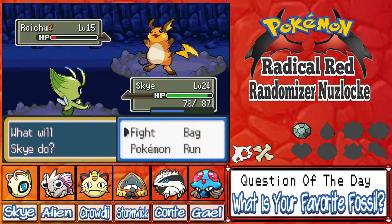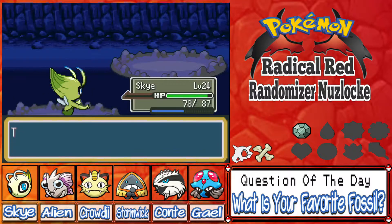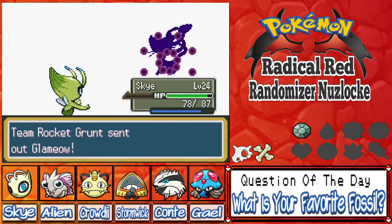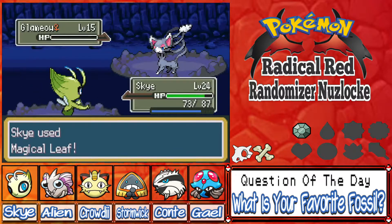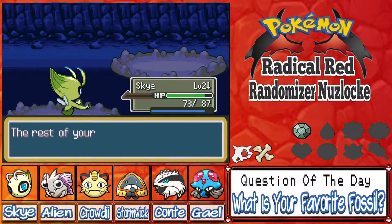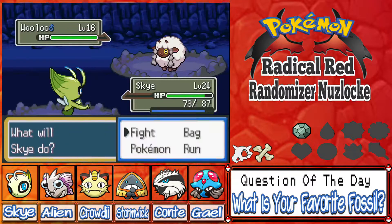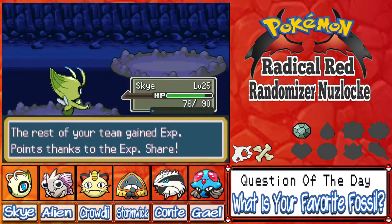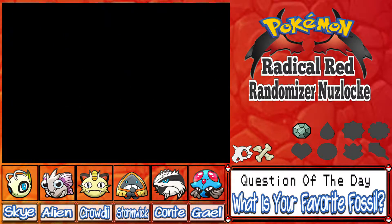We'll go for a big Magical Leaf. If we catch a Raichu I'm gonna be so happy — we'd just sweep Misty. Going for Confusion. Oh no, it used Quick Attack! Get some good XP, Sky. Glameow — we can finally hit Glameows with Magical Leaf. Oh that's Fake Out, right. And for the final Pokémon — a Wooloo! Let's hit it with Magical Leaf. Level up for Tentacruel and Crowdy — everyone gaining quick levels.